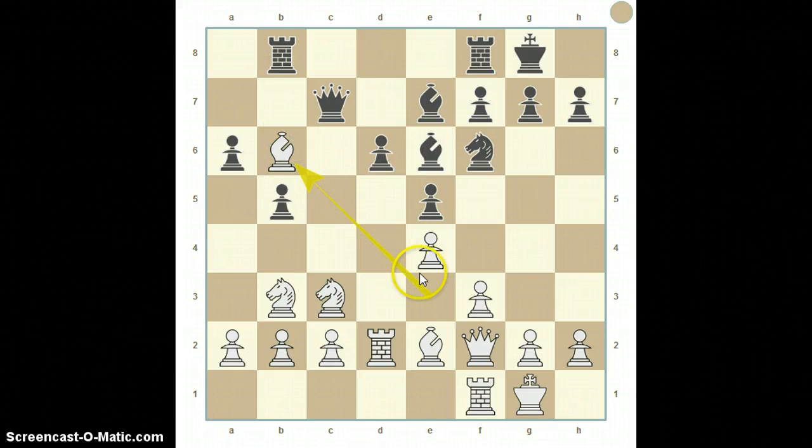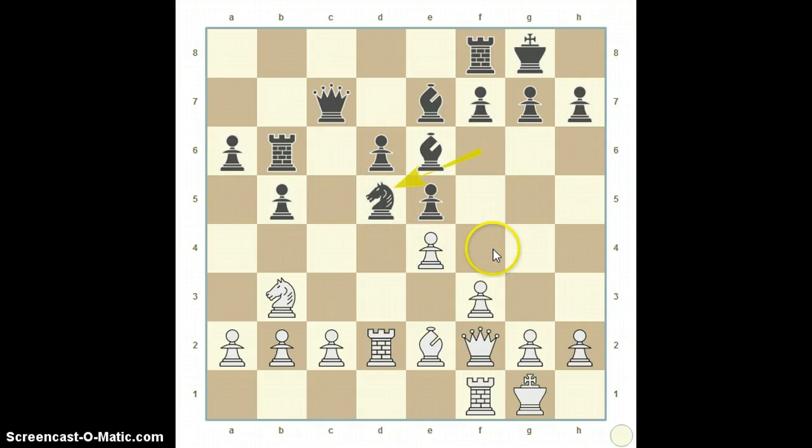Blood is drawn by Pilnik taking the knight. Obviously there's a line of support there from the queen, and Fischer decides he's not going to exchange queens that early, so he takes it with the rook. And this knight comes up, putting — at first glance — what looks like a nasty fork on these two. Fischer silences that with his other knight, and Pilnik takes with the pawn.